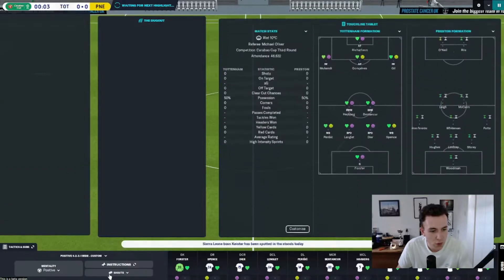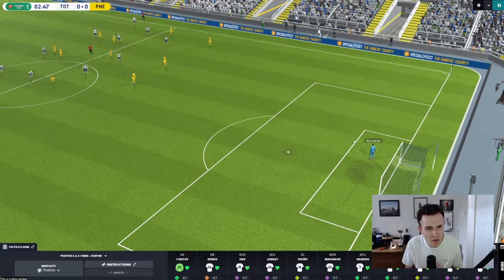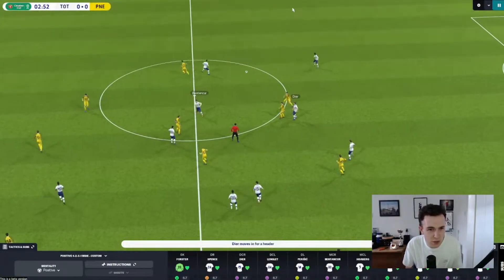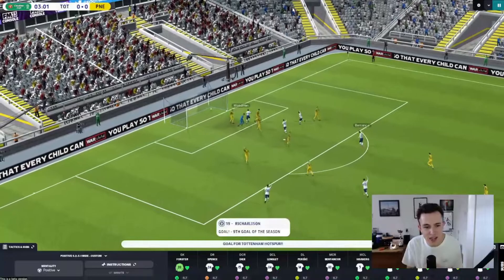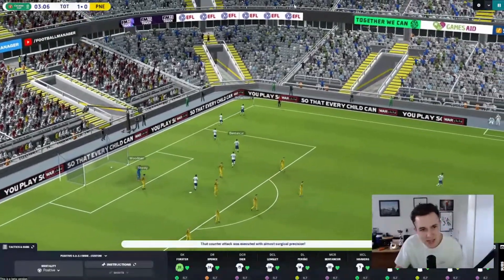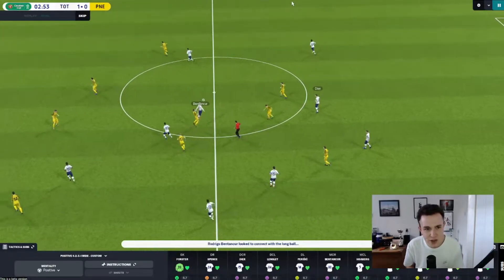Moving into kick-off - I don't usually show the Carabao Cup third round but with the World Cup break the club have organised a friendly against Barcelona too. Richarlison puts us ahead four minutes on the clock. That is important when playing against a lower league side - that early goal just settles the nerves a little bit. Woodman hasn't really covered himself in much glory there. It's Spurs 1, Preston nil.